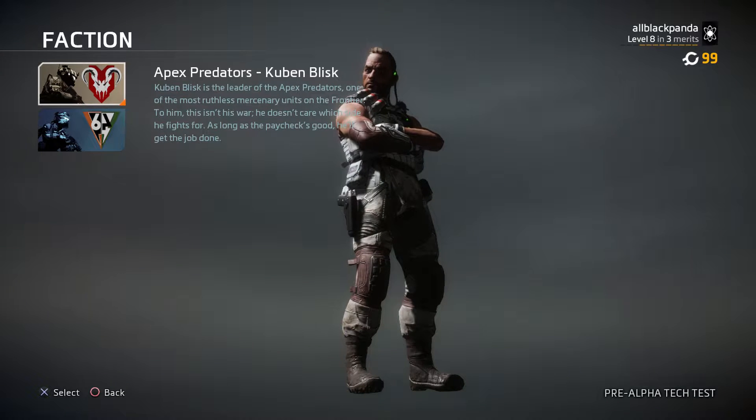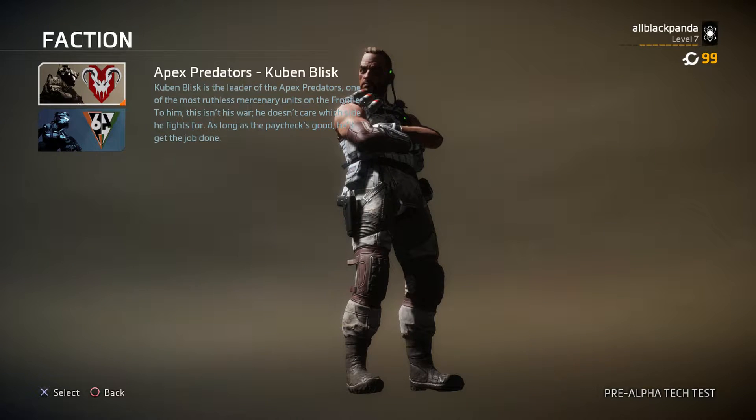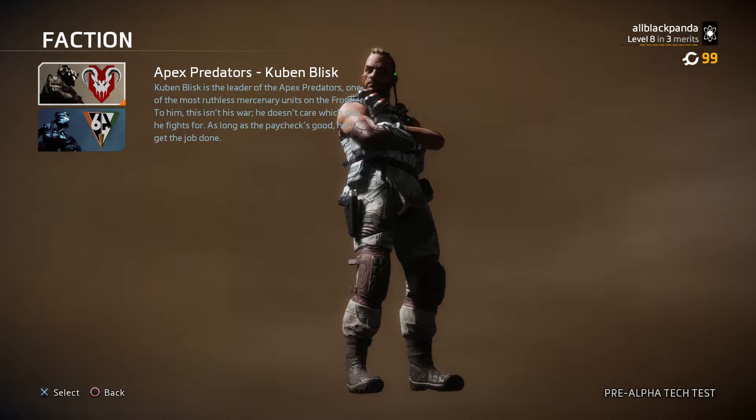There are also Factions. Apex Predators — Kuben Blisk is the leader of the Apex Predators, one of the most ruthless mercenary units on the Frontier. To him, this isn't his war. He doesn't care which side he fights for as long as the paycheck's good and he'll get the job done.